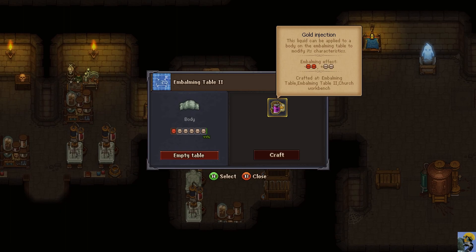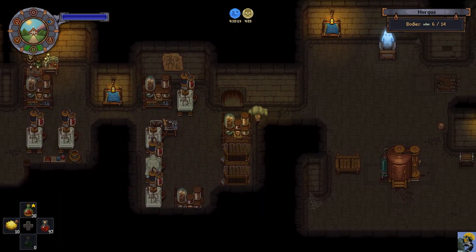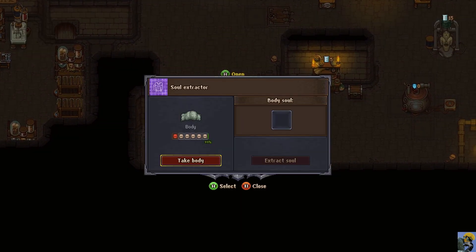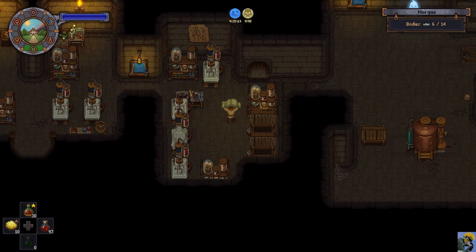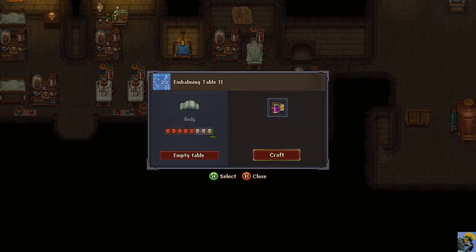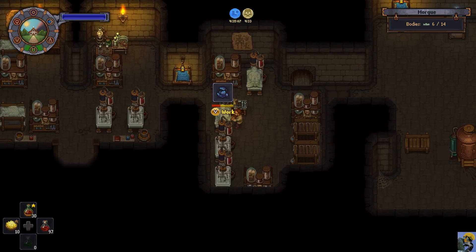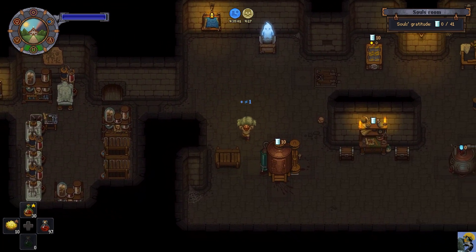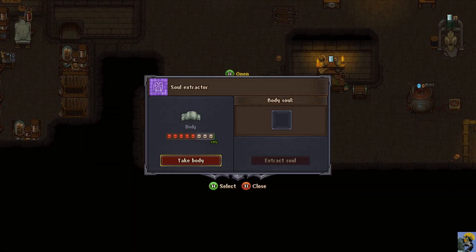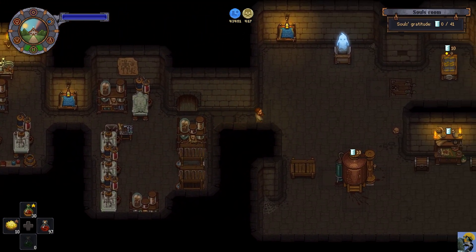Boy, this is really confusing me. Empty the table - put this here - no sin shards on you. Nope, no soul to extract. You actually did have a sin shard, so let me take that out. Take this body and throw it over here - no soul. I really don't understand this mechanic yet.